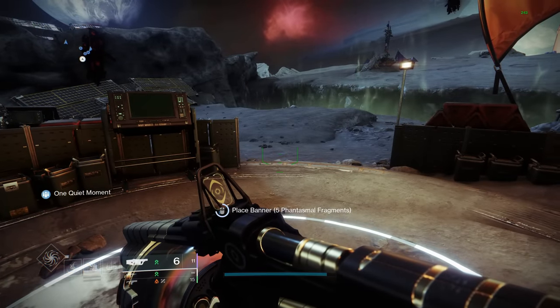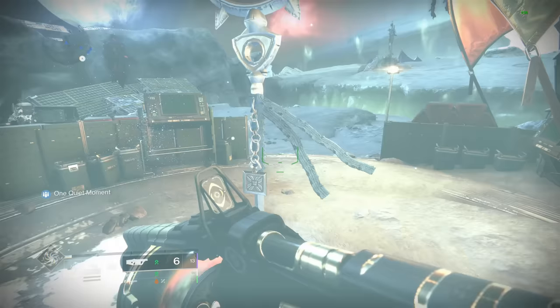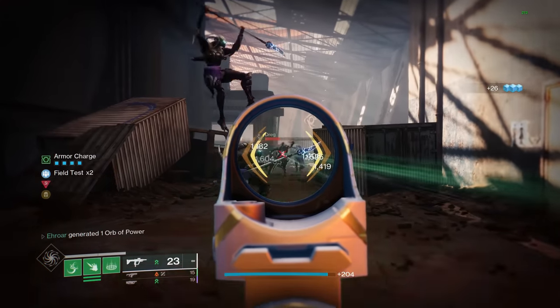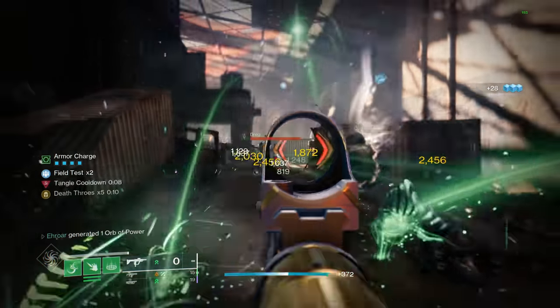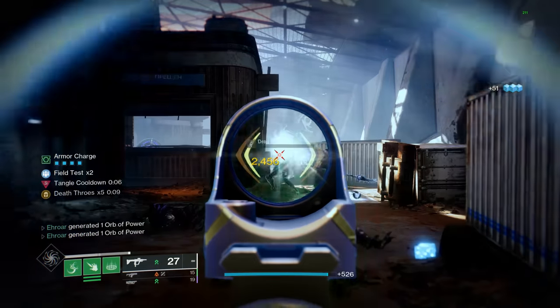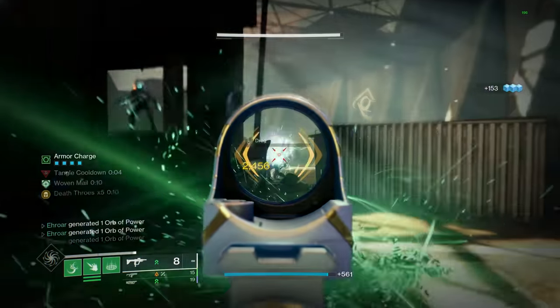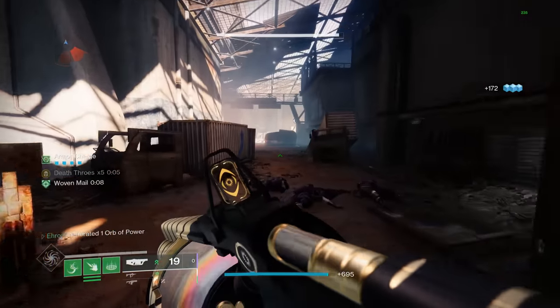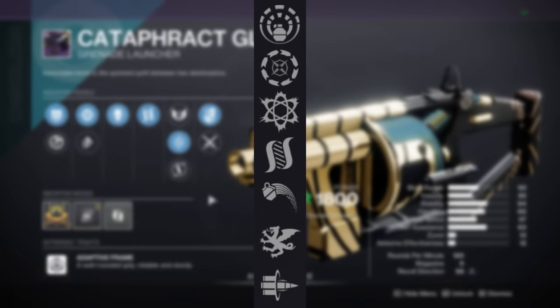I'm pretty sure this is a bug — the highest overflow should be 15, which is 2.5 times the base mag. When they introduced the ability to re-overflow a partially overflowed weapon, I think it introduced this bug. So right now you can get up to 19 in one mag. As for the right column, there are three damage perks I want to talk about: Bait and Switch, Full Court, and Explosive Light.